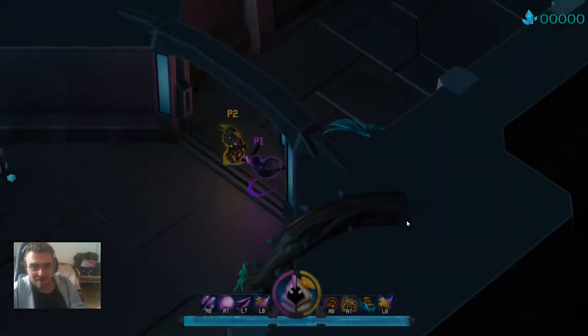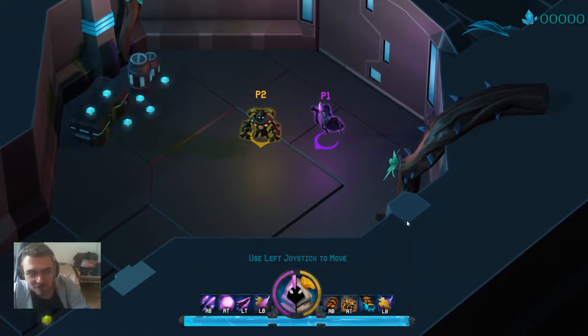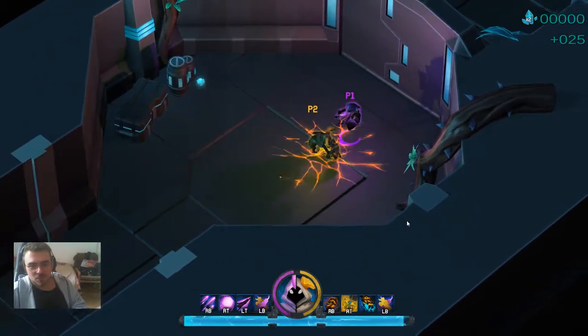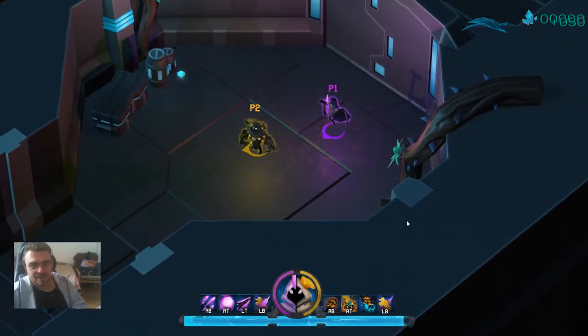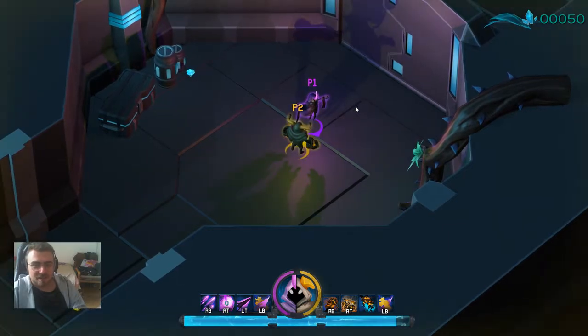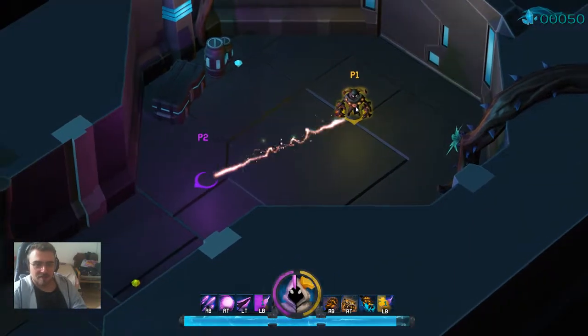I'll just do a playthrough of around the first level — this is the second attempt on the video because I kept dying in the second level and couldn't get past it with just one person, so I'm playing for both characters. It starts out with a little story and then a tutorial. The game has two characters and each one has a heavy attack and a light attack.